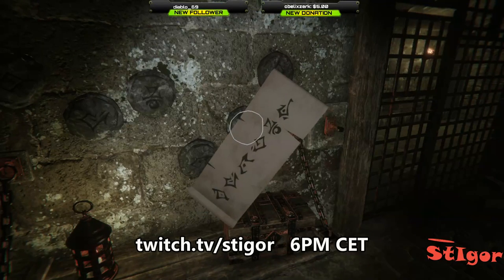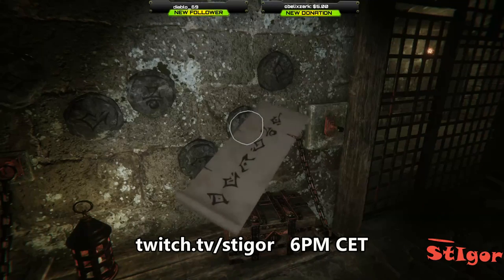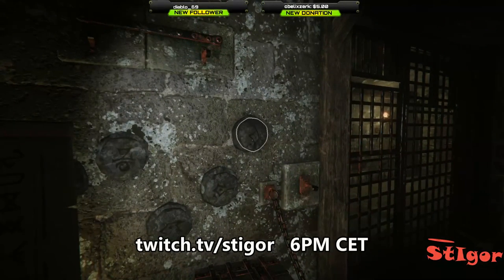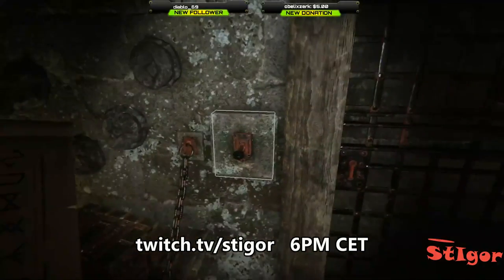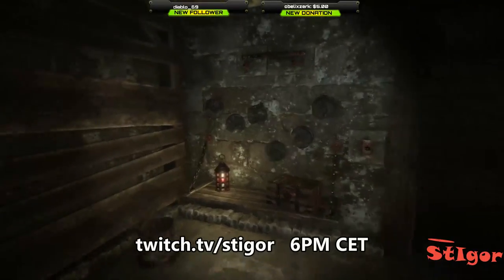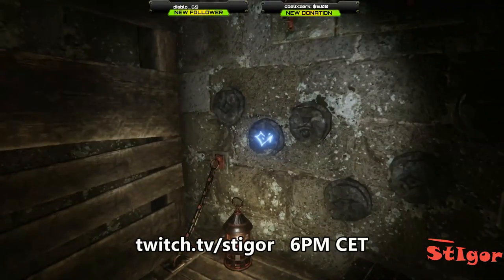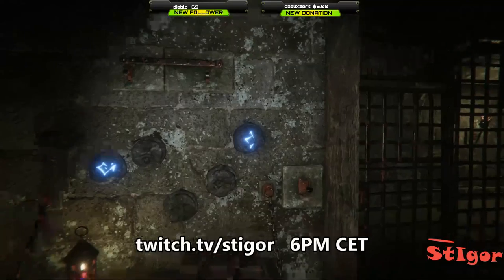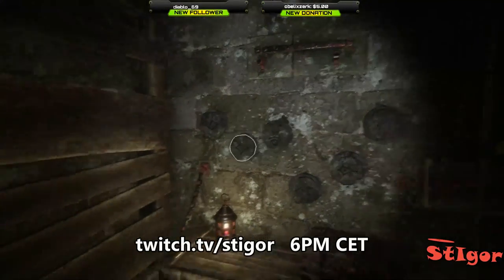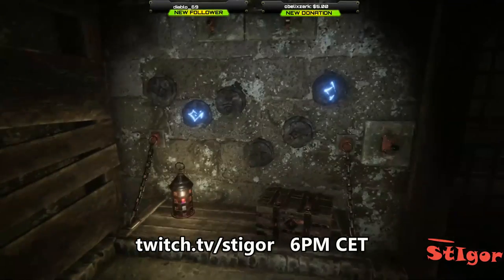The last one — the last stone is first on the paper from the left. So, like this. We've solved the order of these stones. Now we must press them in order — like this, in the correct order.